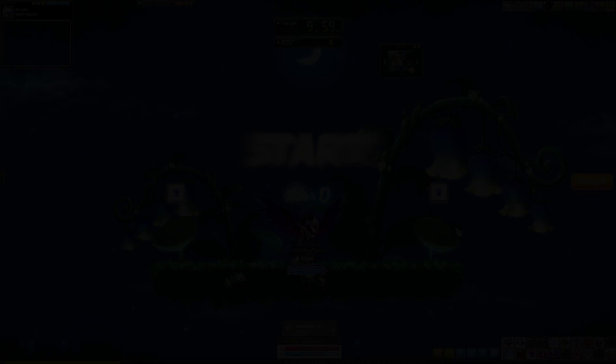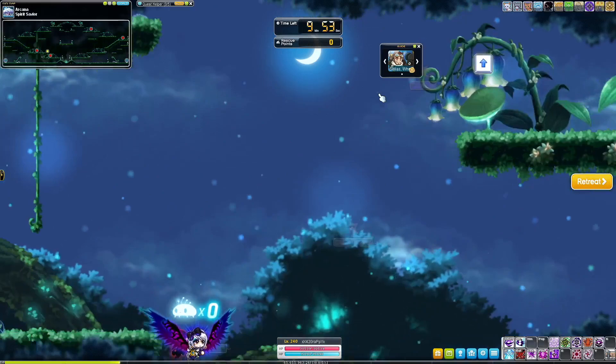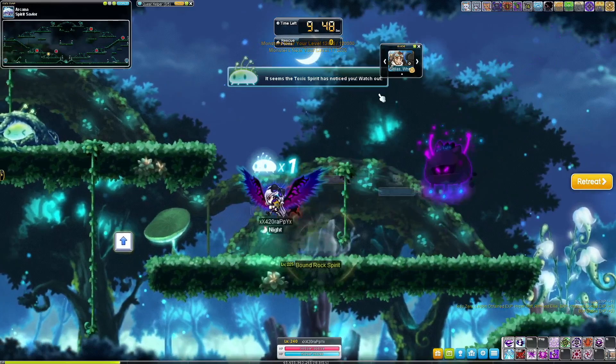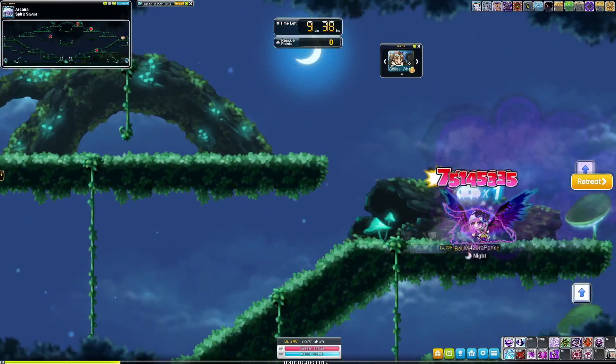Spirit Savior changed a little bit — it's honestly nicer. You have 10 minutes now. You want to maximize your minimap when you enter, just so you can see where all of the Rock Spirits are. The Rock Spirit HP was reduced a little bit. The dude still chases you, but you have no HP bar anymore, so if you get hit by a big Toxic Spirit, it's no longer like 'well, I guess it's game over.' Now it's just like, 'oh well, I have 10 minutes — I screwed up. I can just get my Rock Spirit stacks going again, no worries.'